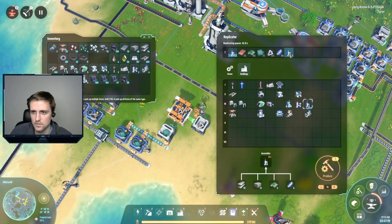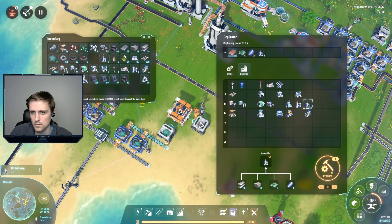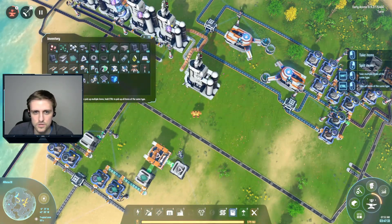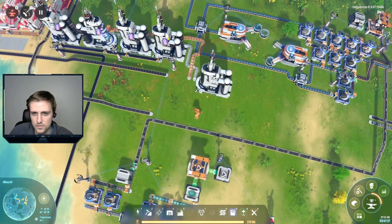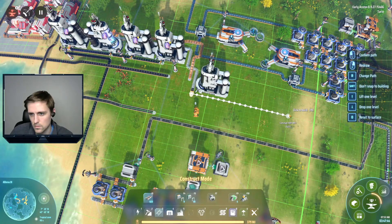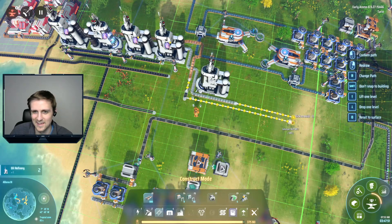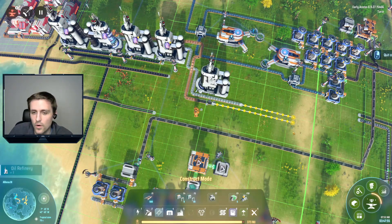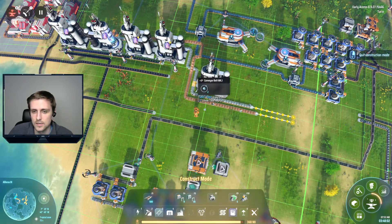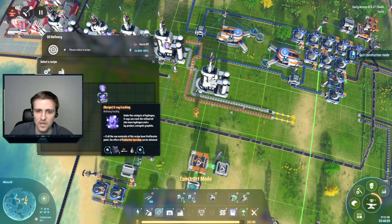I do need to build three more of those. Let's get to that - oil refinery. I can build three of them: one, two - let's actually cancel that last one. Let's grab prisms. Two, three - okay, cool. So we need to bring our belts down on this side. It's gonna be pretty tight in here. Part of what we're gonna have to do is put a priority splitter back into this belt.